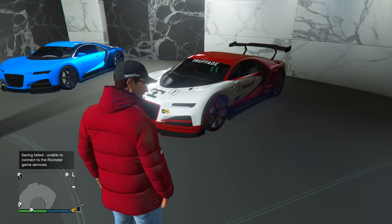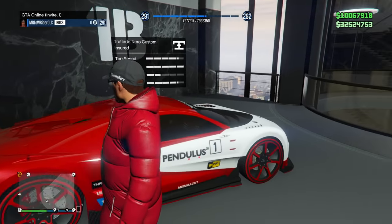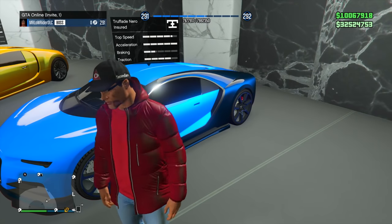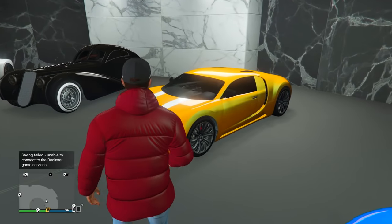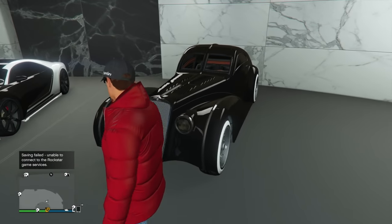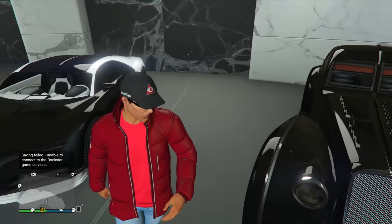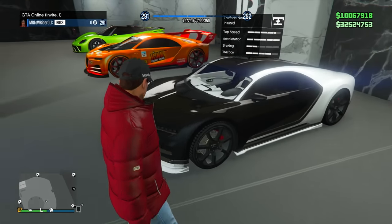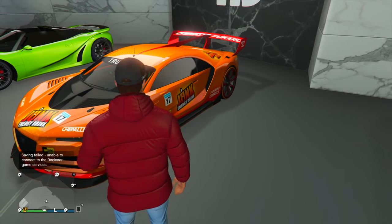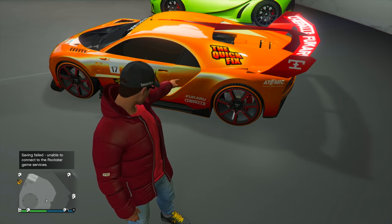I've got a Nero Custom right here with a pretty simple red and white livery that I think looks awesome with that pendulous design. Right next to it is the regular Nero in a dark blue and lighter blue pattern. Following that is the regular Adder — can you believe how old that thing looks compared to these two? And speaking of old, right next to it we've got the Z-Type, the Bugatti Atlantic. I wanted to feature this classic Trufade in here as well, as it is just such a beautiful vehicle. On the other side, another regular Nero in a panda pattern — black and white. And then a more extreme Nero Custom with the Junkin Energy drink livery in orange and red, with colored rims to match.